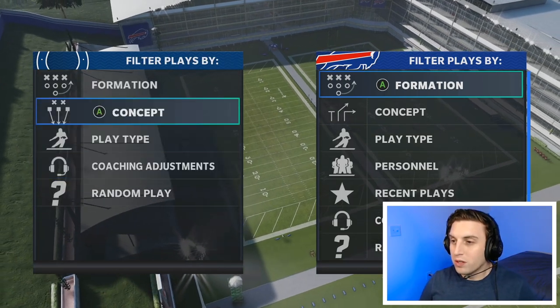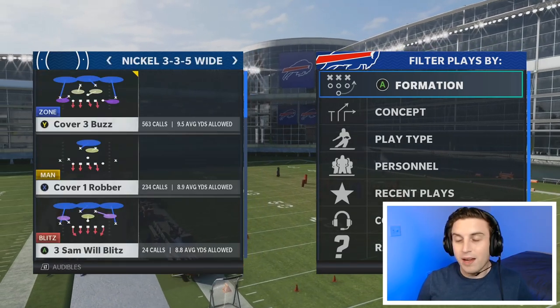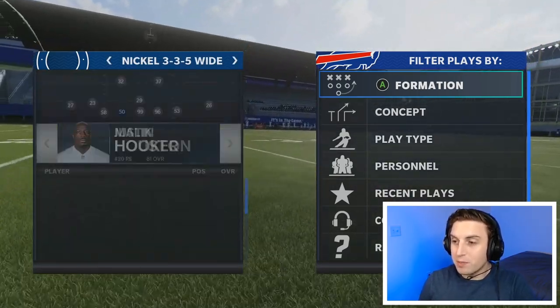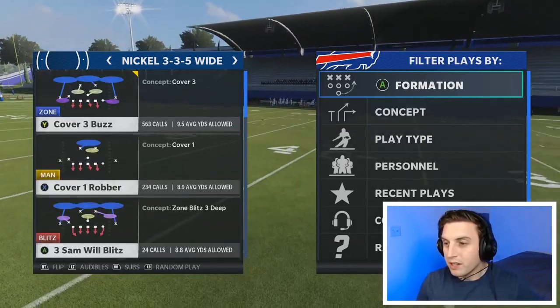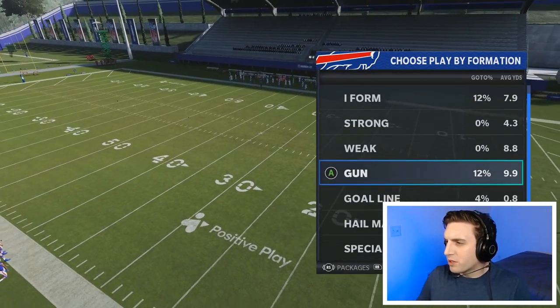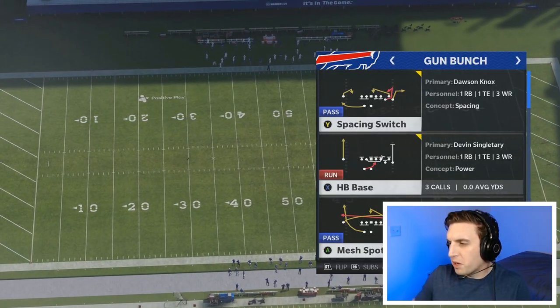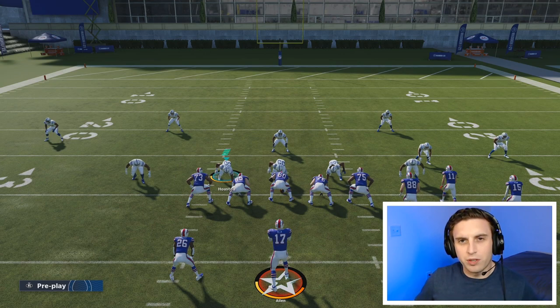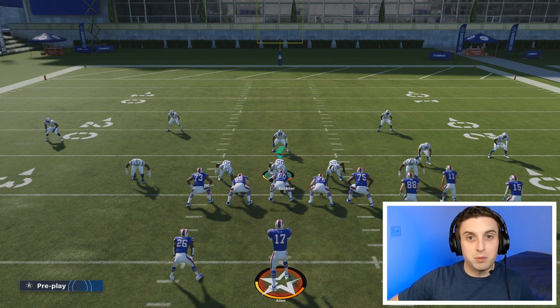Let's hop over to the actual pre-snap adjustments. I'm going to come out in nickel 3-3-5 wide, Mike Blitz 0. We've already subbed in our safety for the middle linebacker right here, so we've got a little bit of extra speed. On offense, I'm just going to put them on mesh spot or something — it doesn't really matter because we're not going to be hiking the ball much for the offense. Here we are pre-snap, so let's go through some of the really basic adjustments first.